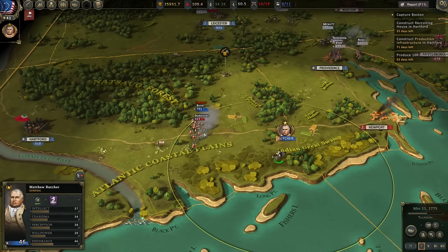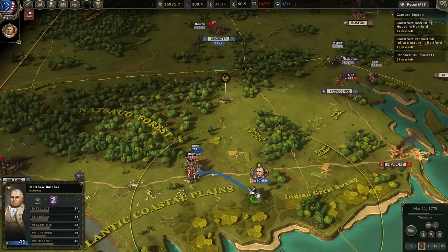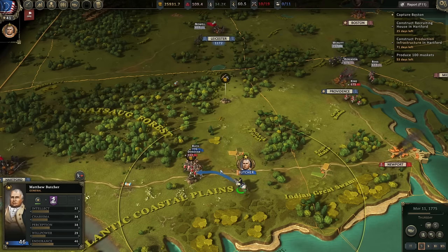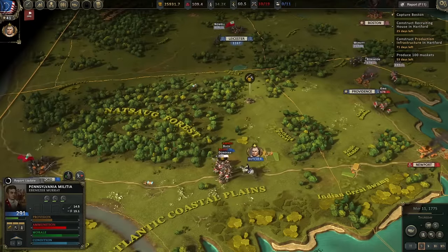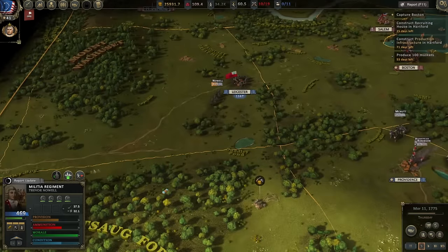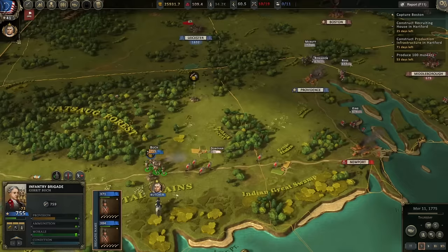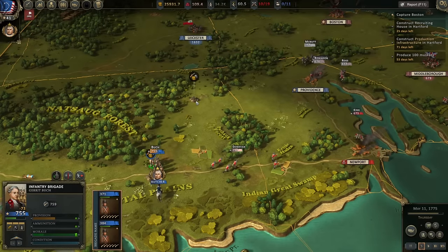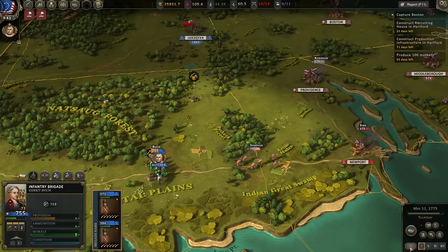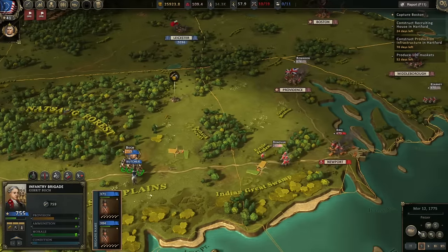Despite outnumbering an enemy force that's half their size, our boys have no ammo because they've been constantly fighting. Newport already fell, so we lost Newport and we're losing Providence. Murray's boys are just stuck out there, I can't really do anything about it. Donovan's boys are routed at least. Now the question is, what do you do? We are split in two. We've got Leicester and Hartford — we're basically back to the starting point.